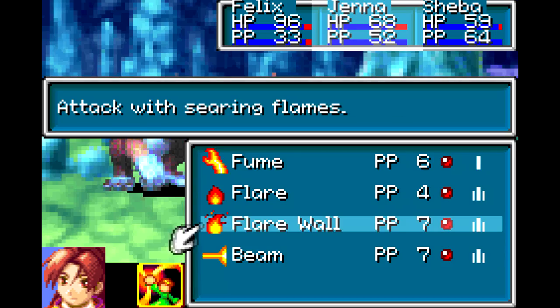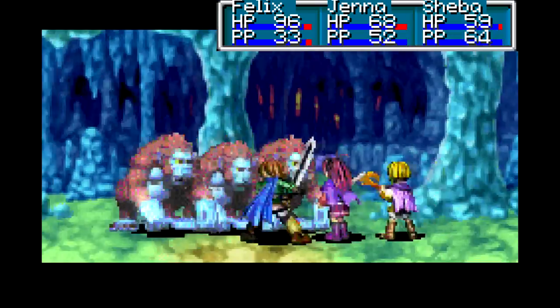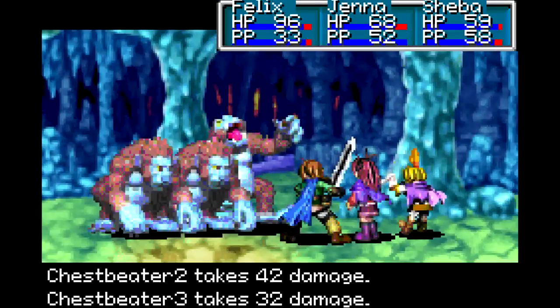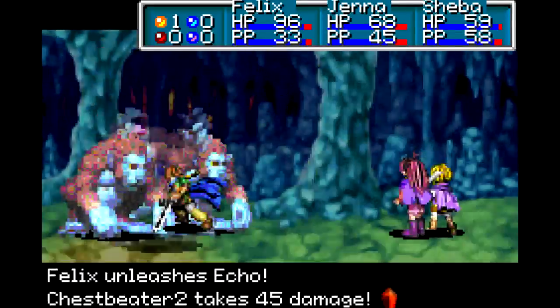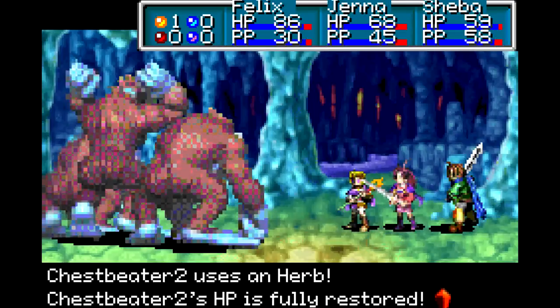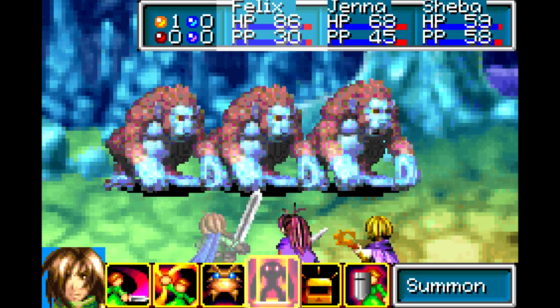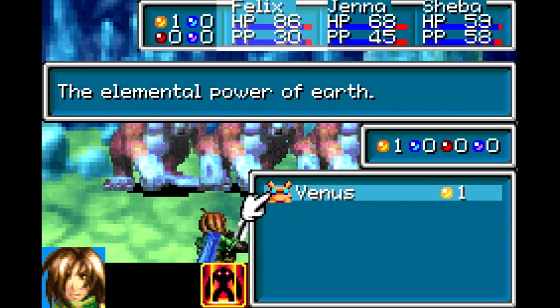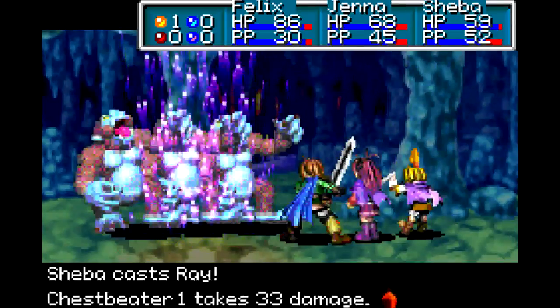She also learned Beam, which — Flare Wall would be better — so let's kick some ass with that. She did not learn Plasma. I would love if she had Plasma right now because she would just destroy everything. And look at me being Italian, using hand gestures even though you can't see them. Take him to school. Bam! 45 damage. Oh, it would heal — it just fully restored the middle one. Son of a bitch. Now let's summon. We have one Venus Djinn set, so we can summon Venus. The more Djinn you have set, the better summons you can do.